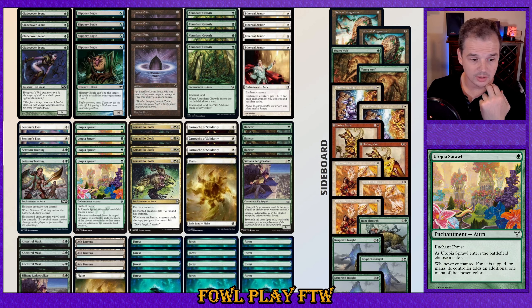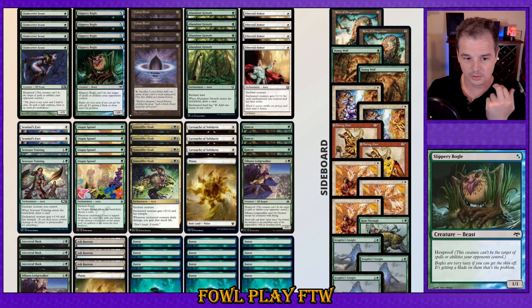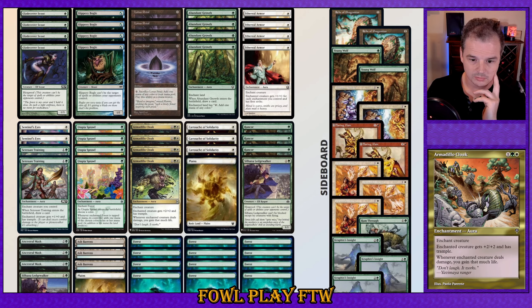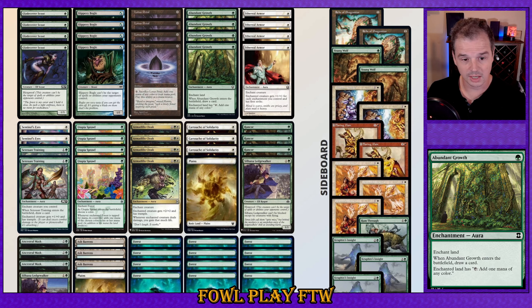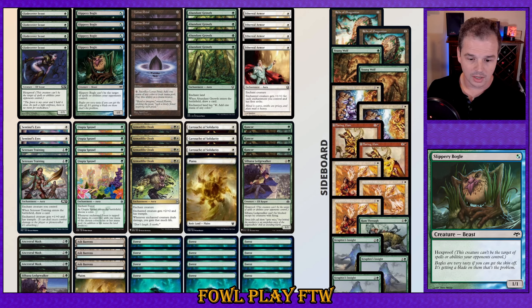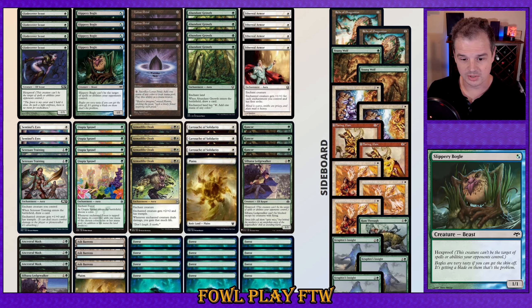Some really cool interactions: you can turn one Utopia Sprawl on your forest and then play your creature and a white aura at the same time, leading into like turn three aura off the land drop. It's not going to happen all the time of course, but when it does, it's nice. Additionally, if you don't have a forest in your starting hand but you have Abundant Growth plus another land, you can Lotus Petal with the Abundant Growth onto that other land so you can turn one creature. And third, you can potentially play a turn one Silhana Ledgewalker in the absence of a Bogle.